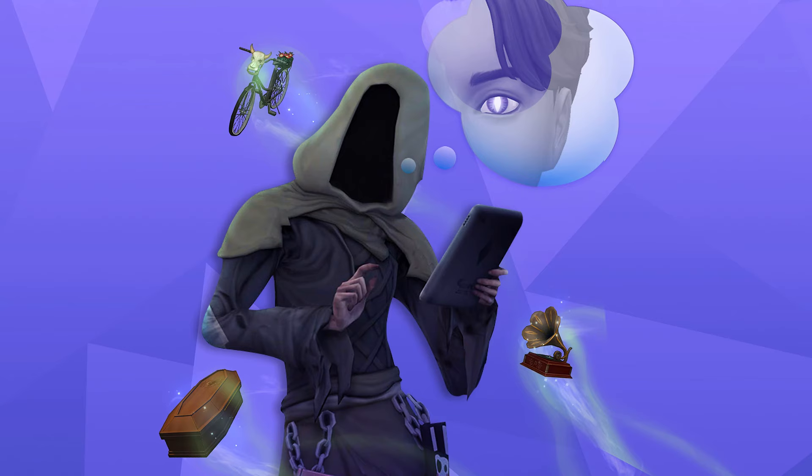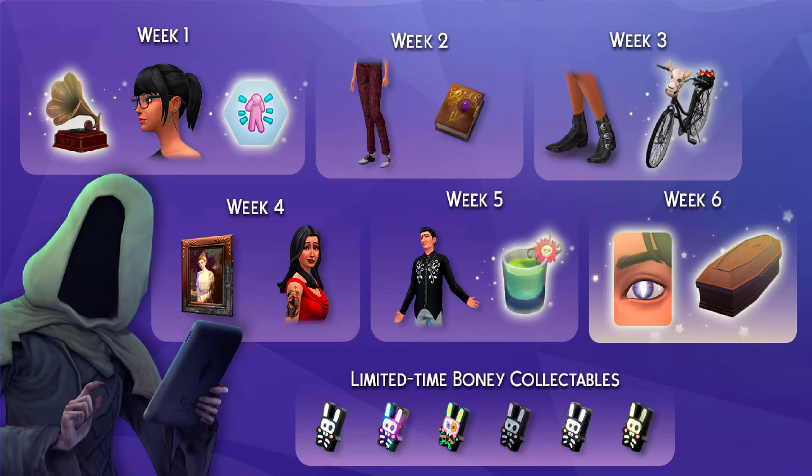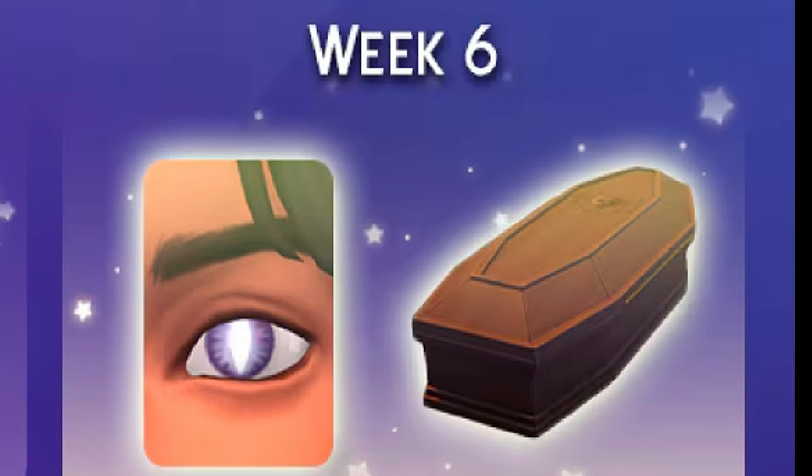Wait — is this going to mean a new way of death? Are we going to light on fire? Moving into week five, get dressed up with the trad goth button-up while flexing your mixology skills by crafting the new spectral spritzer drink. This drink will turn your Sim into a temporary ghost. In week six, your Sim has bags under the new prowling peeper eyes — catch up on some eternal Zs with the casket of quiet repose.